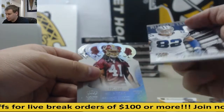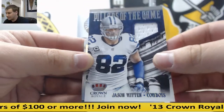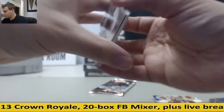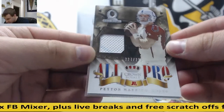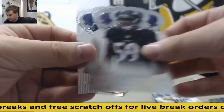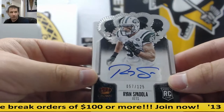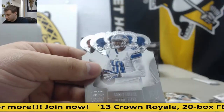Base, and we have a Jason Witten jersey for the Cowboys — Pillars of the Game, 190 of 299. And Phillip Thomas rookie to 199. Phillip Rivers, another jersey card, All Pro — going to go to the Colts. Peyton Manning, 227 of 299. Danny Amendola, 15 of 199, and base. And then we have an autograph of Ryan Spadola, 57 of 125 for the Jets. Tony Gonzalez insert and base.